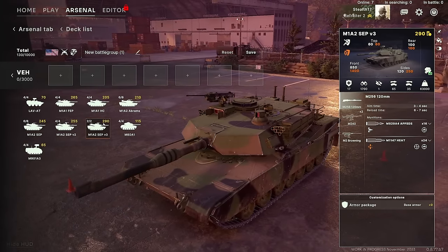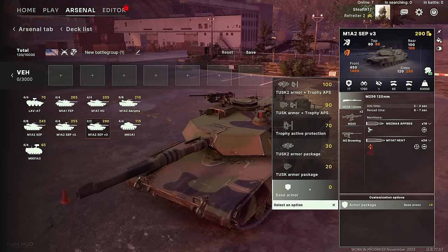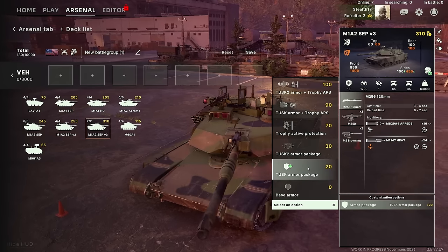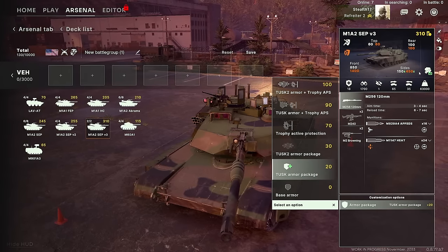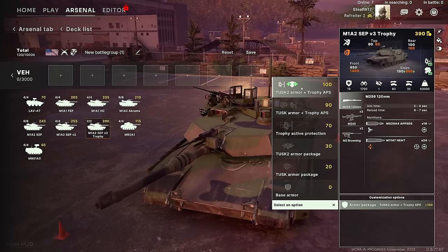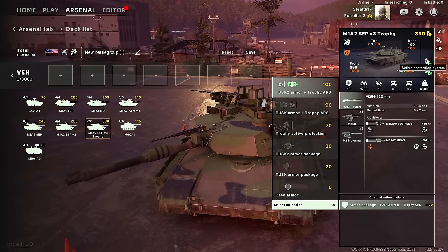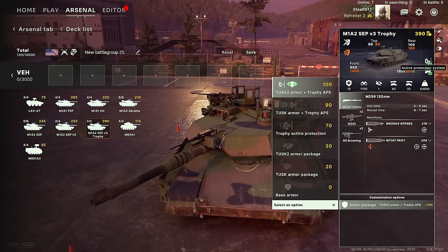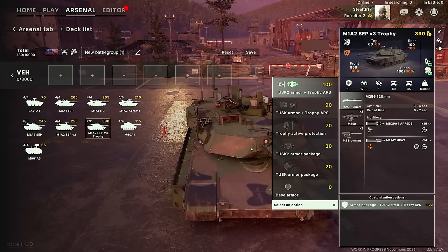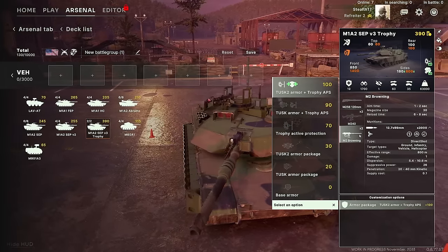If you look at the M1A2 SEP-3, it's currently going for 290 points. Over in the bottom right-hand side you have customization options — you can change what sort of protection the tank has. Right now it has base armor: 850 kinetic resistance and 1,400 heat resistance on the front. Start tacking on more protection like the Tusk Armor Package and the sides go up substantially. Going all the way up to Tusk Armor and Trophy APS — an active protection system where an incoming missile gets shot down before it reaches the tank, though it only carries 4 charges — your tank goes up to a price tag of 390 points.